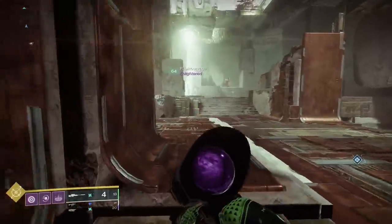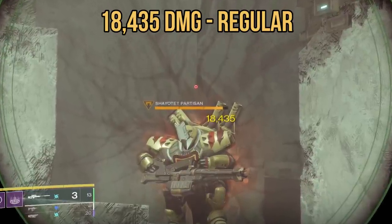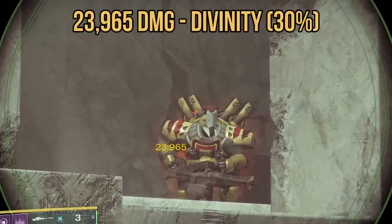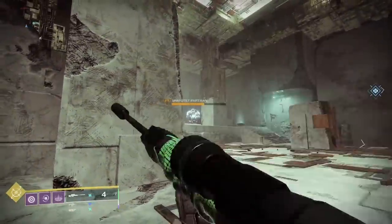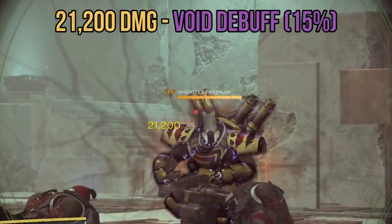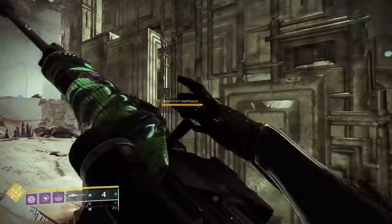Let me show you what I mean. Here I am in a Lost Sector with a buddy and some Cabal. I use a sniper rifle to shoot one in the head, and that would be 18,435 damage on a normal crit shot. Now we tag the big guy with a Divinity debuff and he takes 23,965 damage — a.k.a. 30% more damage. That right there is expected, because Divinity offers a 30% debuff. When we tag the big guy with a Void 3.0 weaken effect, I shoot him and deal 21,200 damage — only 15% more damage. So far, so good. Void 3.0 weaken only makes targets take an additional 15% more damage.